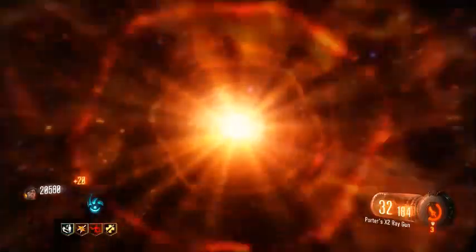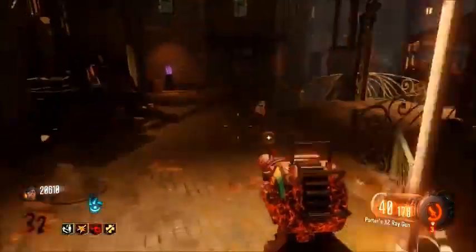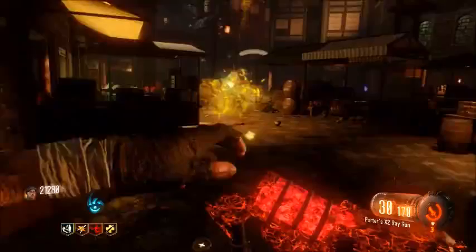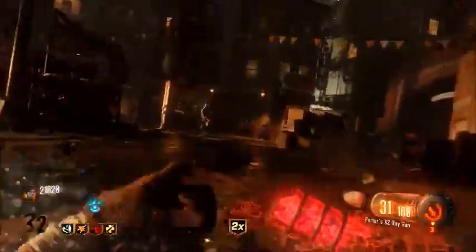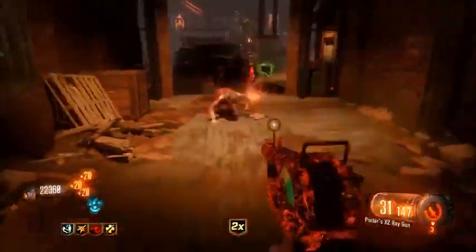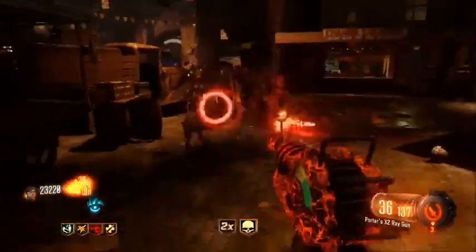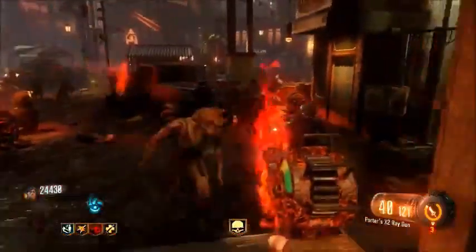I'm not doing the Easter egg right now, I just set up for high rounds. You can't really complete it solo, so what's the point besides the max ammos from the flag step? Double points — not bad, hope it's a max ammo. I'm wondering if they could incorporate a way to pack-a-punch the ray gun, like through an Easter egg, since it's already a powerful gun and custom to the Call of Duty zombies series. Let me activate Civil Protector.